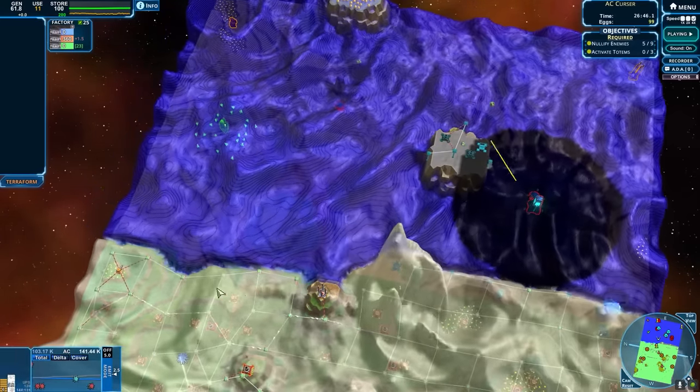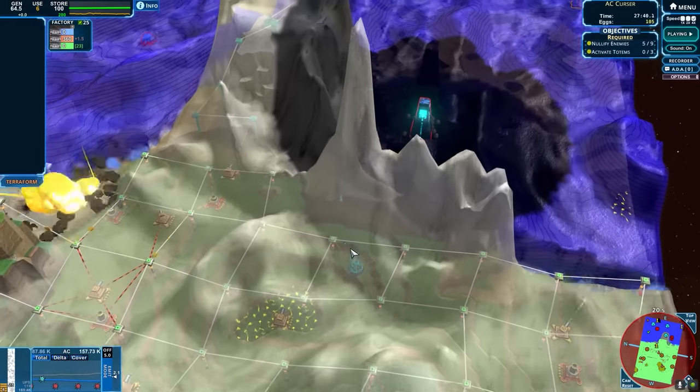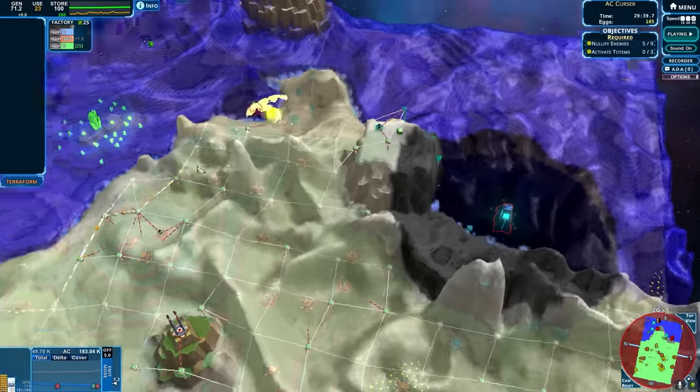I don't actually have a lot of emitters left. Are we going to build a beacon? A beacon — I love the beacon. Come on in. Beacon me up, baby. Beacon. We don't have the green stuff.